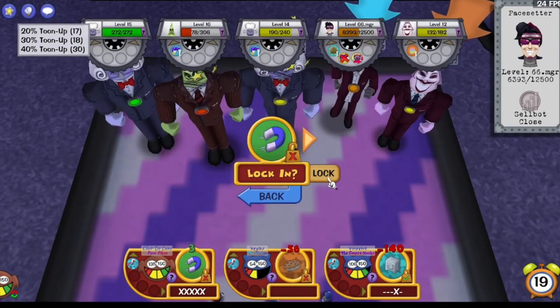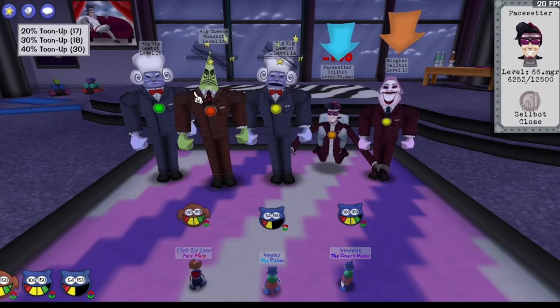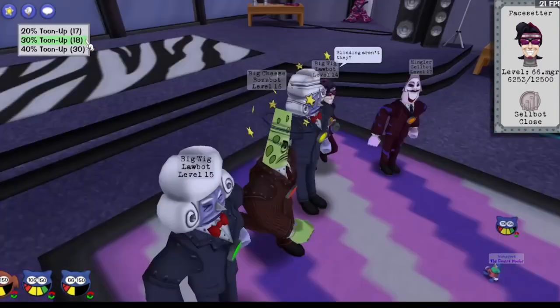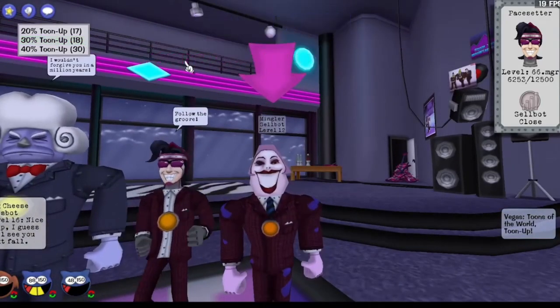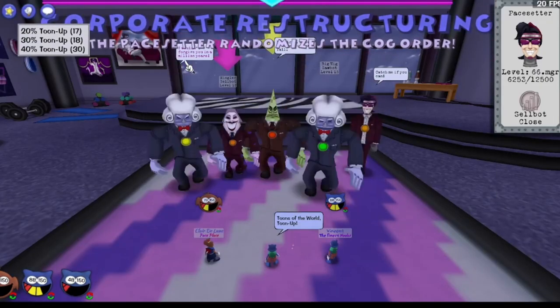They can't go for the lure reset here — unfortunately. But they get the attacks off. They lure two of the cogs — that's basically as good as it gets. Yeah, they had to pop off that Unite there. Unites are no real resource when it comes to a fight like this.